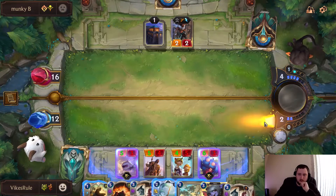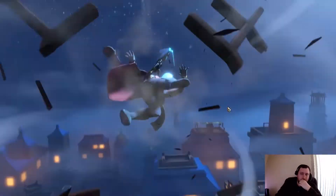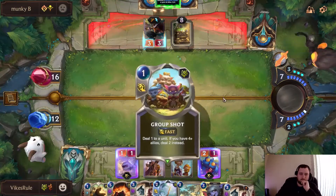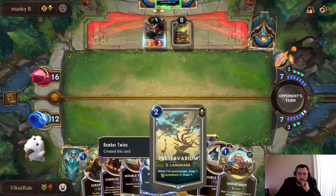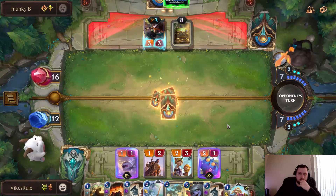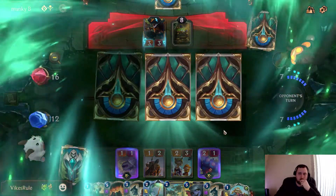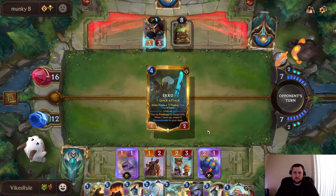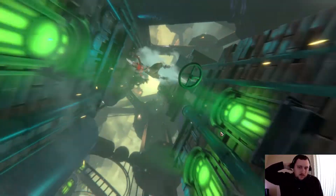I'm going to bank up the mana here rather than spend it on this. He could have the denial spell from Rite and Negation at some point. I do have Group Shot and Pokey Stick to kill this. Oh, okay, interesting. There's Echo.